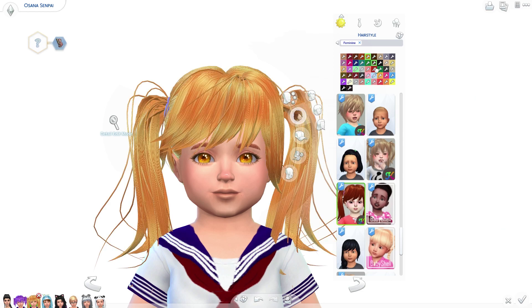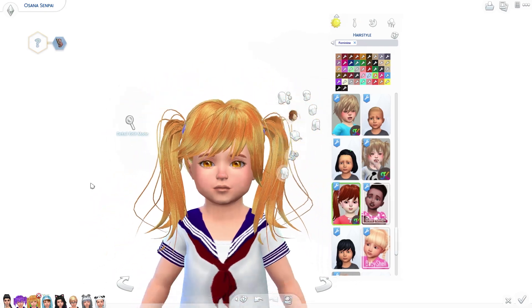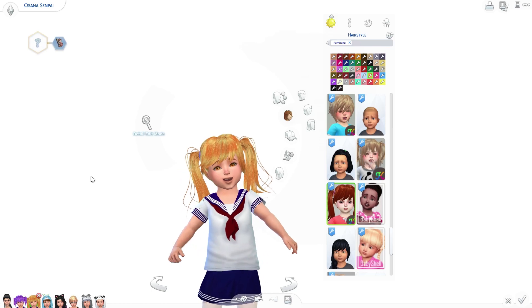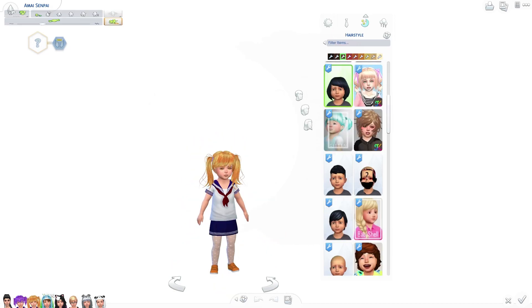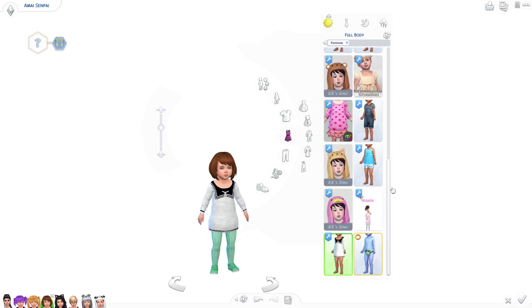I kind of like this one. It looks like her hairstyle because the other one looks like Kisana — let me check — yeah, it looked like Kisana's hairstyle or Kokona's hairstyle. I think I like this one better for Osana, it looks really cute. Now we just need to modify the rest of the toddlers so they can all have the same uniform.